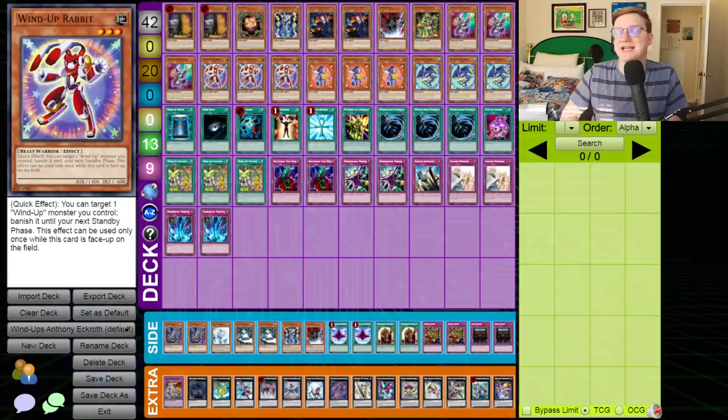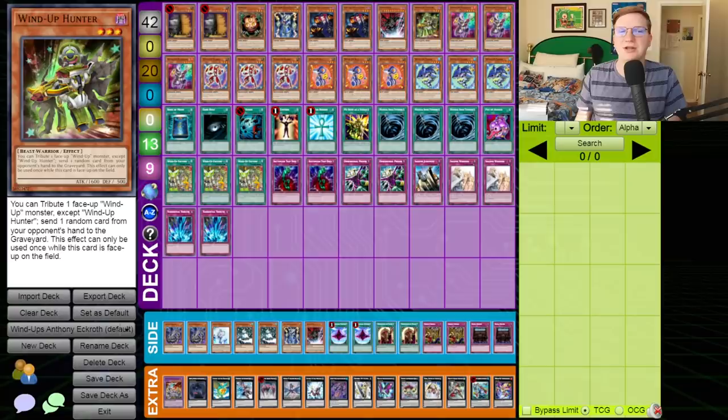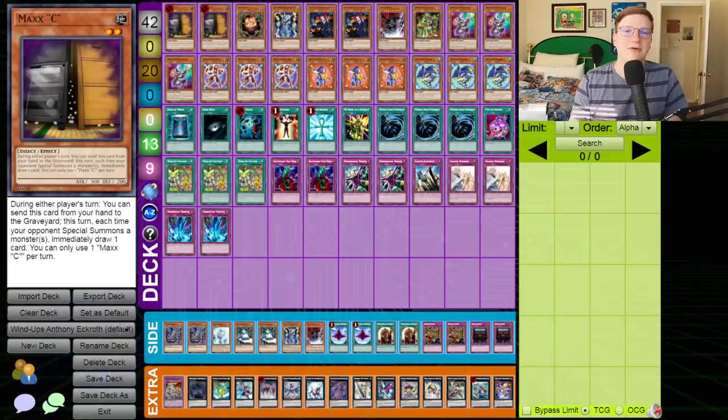All those monsters are easily accessible at any stage in the game provided you've got a Wind-Up Factory and something like a Wind-Up Rabbit that can trigger that effect manually. At this point in time, the deck had not yet been completely solved, and as a result you can still see a Wind-Up Hunter sticking in this decklist — a holdout from when the best thing the deck could do was loop a player's hand. You can still perform a Hunter loop during this format, it's just a lot less formidable, only doing one or two cards depending on how many Rats you can get into rotation.